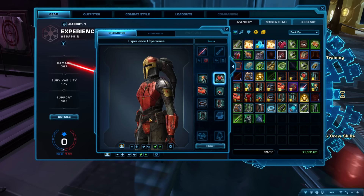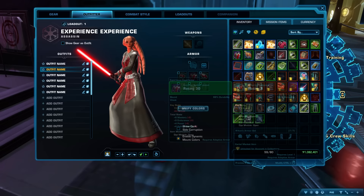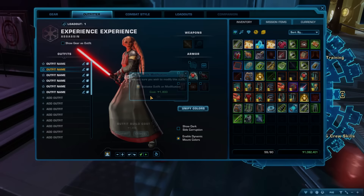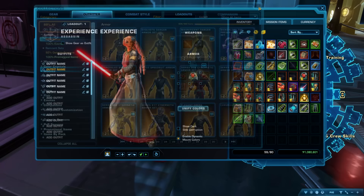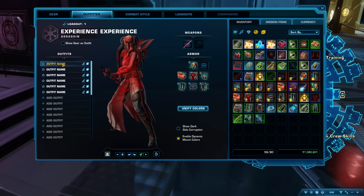Tips 86–88: The Outfitter allows you to wear the look of any armor you like while using the stats from your main combat armor. So you could look like you're wearing a robe picked up at level 10 but keep the stats of your level 20 armor. Many items in the game are purely cosmetic — all Cartel Market armors and weapons, plus cool cosmetic armors earned through activities. Find the Outfitter tab in your character sheet, drag armor into outfit slots, and click numbered tabs to switch outfits. The 'Show Gear as Outfit' checkbox displays your equipped gear instead.